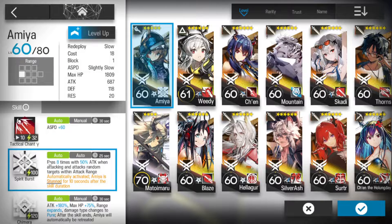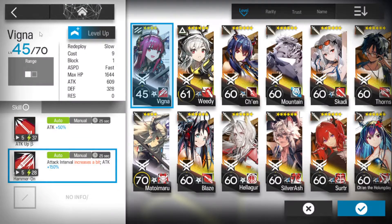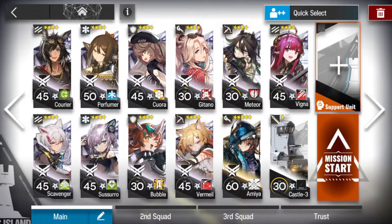Amiya — I'm leaning towards skill two, but if you want to use skill one, that's up to you. Now if you have a low group, say entry-level E2, you'll probably want to bring a single-target vanguard just to get you through the start. We're also going to grab Castle-3 as a little bit of reserve damage, and you'll see what I mean when we get there.